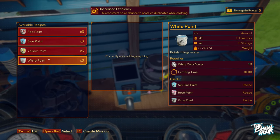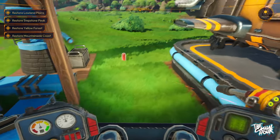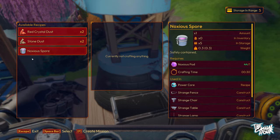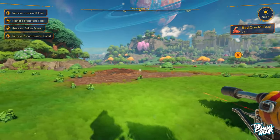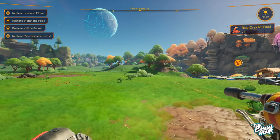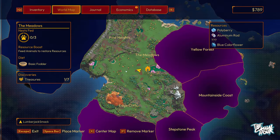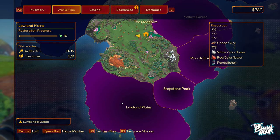I also have storage crates, which are pretty full right now, and a flower press where I can make paint. If I wanted to customize a part of our mech to be white, there's a one-minute cooldown while that paint gets made. I can grab a red crystal dust to put in the grinder and make other usable items. That said, I think this game looks gorgeous — it's a very well-designed game, especially for being early access.